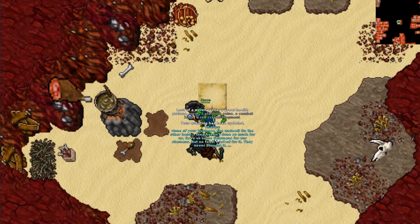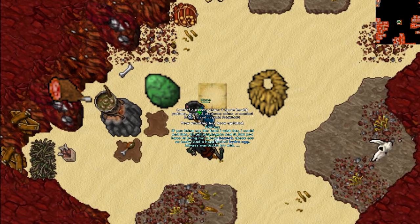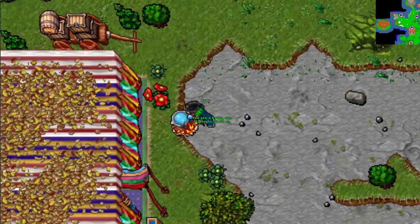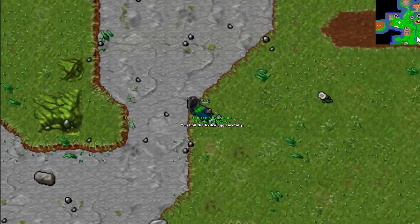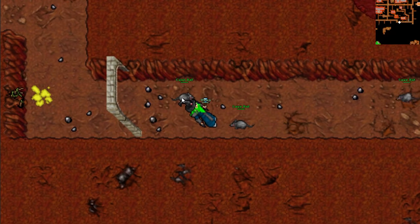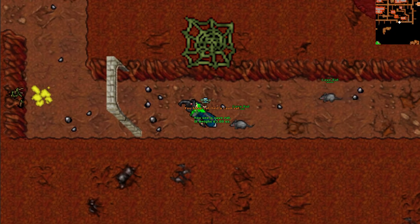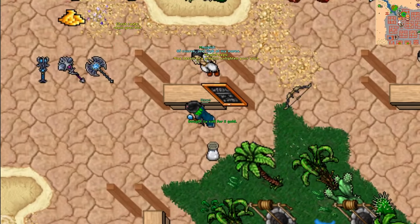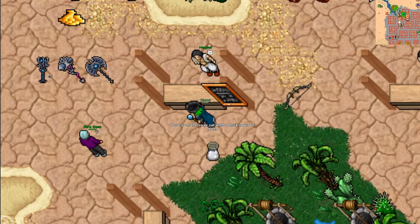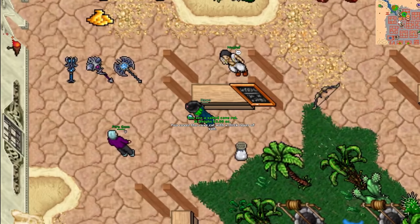Get a haunch of boar, a hard boiled hydraegg, 5 lion manes, and 5 salted rats. The haunch of boar drops from boars. The hard boiled hydraegg is obtained by using a hydraegg in a boiling cauldron. Lion manes drop from lions, and the salted cave rats can be obtained by using a net on cave rats. After you catch them, use salt on them and use the salted rats on the cask Rargu gave to you. The salt can be bought from Darasha's NPCs.